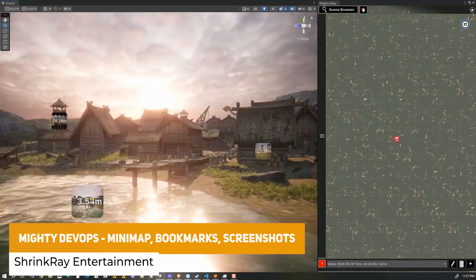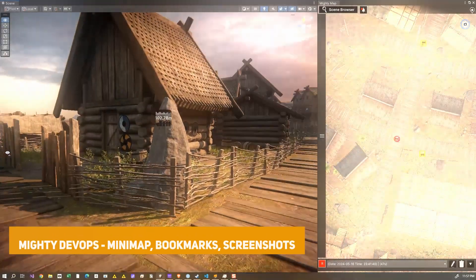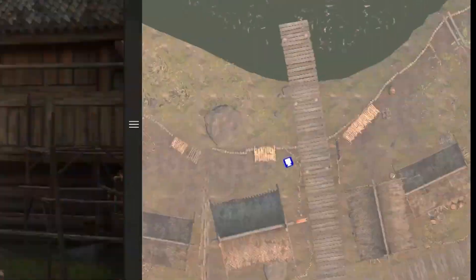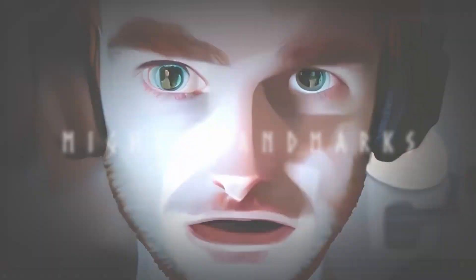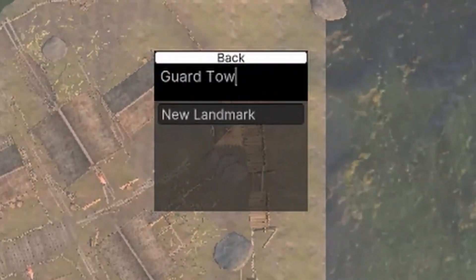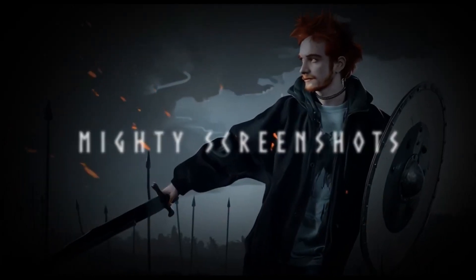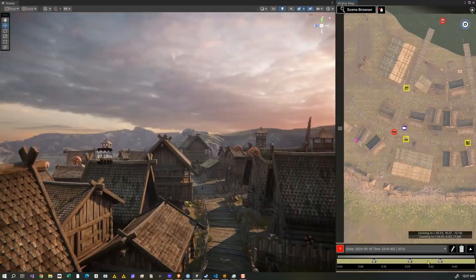We've got an asset called Mighty DevOps. This includes a scene browser to switch between scenes and find objects like lighting really fast, Mighty Map for a bird's eye view of your entire project, landmarks for bookmarking specific areas, the ability to take and revisit screenshots, and various other helpful tools to navigate around your scene.